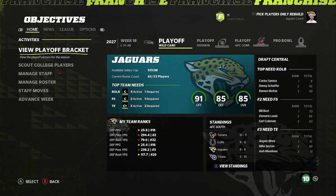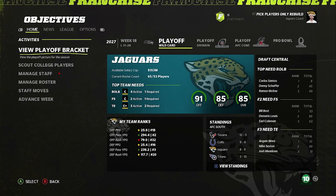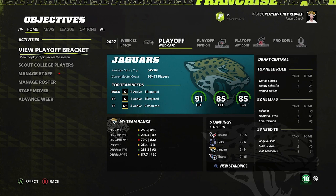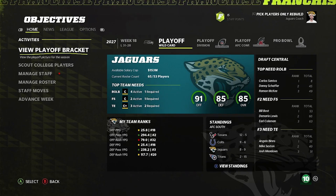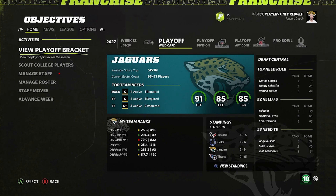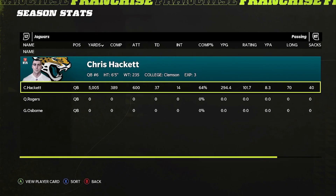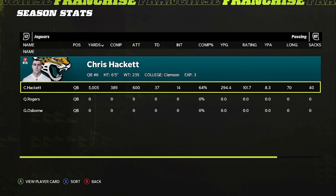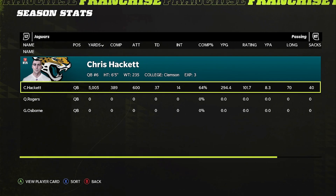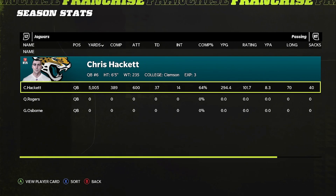As I expected, we didn't make the playoffs. We finished eight and nine — we won two more games after week 11. Texans went 12 and five — unbelievable, even though it's six years in the future. 11 and six for the Colts. Two and 15 for the Tennessee Titans — this is what I love. With the new playbook, Chris Hackett put up 5,000 yards, 37 touchdowns, 14 interceptions. I do absolutely hate how it's so dependent on playbook and scheme — I guess it's kind of like that in real life, but not to this degree.